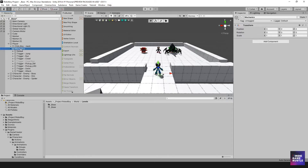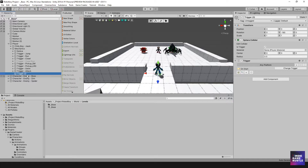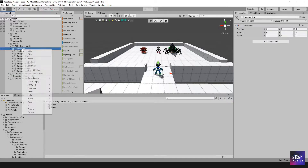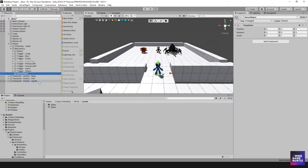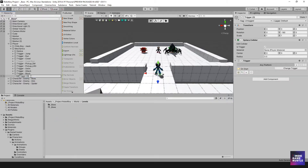In terms of the mechanics, I'm going to select my mechanics game object, right-click, head over to Game Creator, and hit Trigger. Actually, I'm going to delete that and go one step further — I'll create an empty game object and name it 'block'. Then I'll right-click, go into Game Creator, and select Trigger.